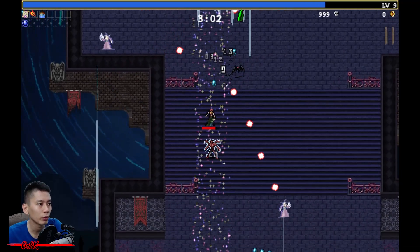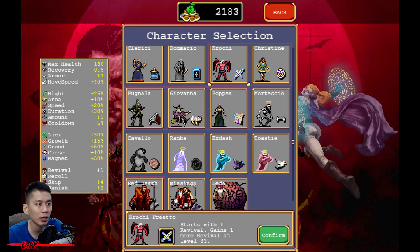You may want to reach there quickly, and these six characters are the best choice because they can run faster. As for Red Death, you will need to unlock him first if you haven't done so — you can check out the link in the description.